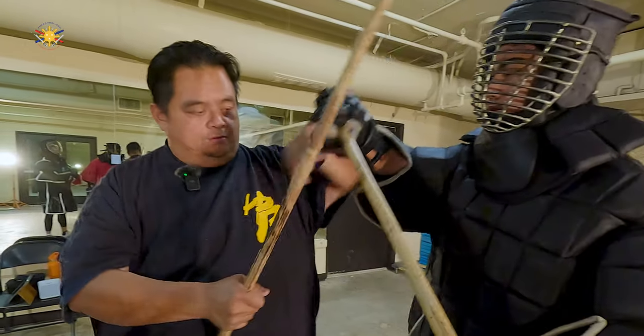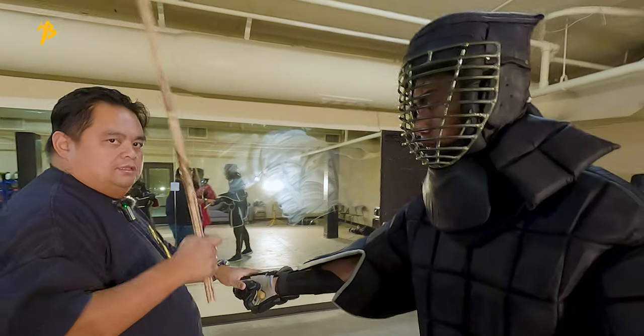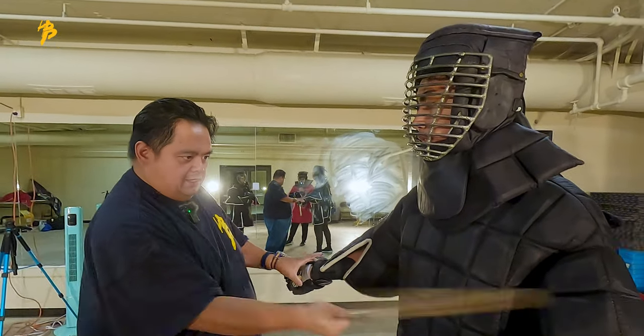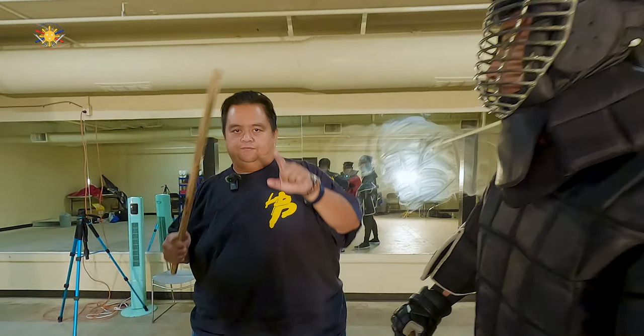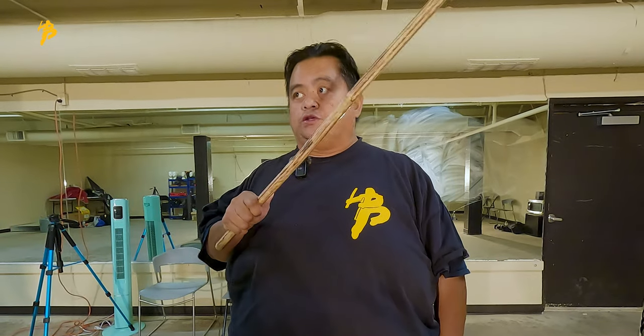If he decides to come in at me, boom, and I loop out this way, then I'm aiming here and I'm aiming to this side of the body. Keep in mind that in a two-dimensional style of fighting, there are quadrants — Quadrant A, B, C, and D.